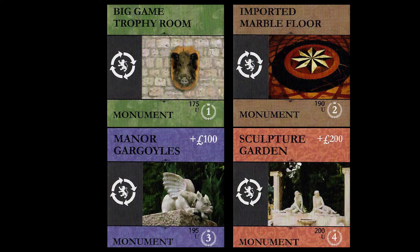There are four monument tiles included in the expansion that you might use to optionally replace the big game trophy room, the imported marble floor, the manor gargoyles, and the sculpture garden. They're essentially the same monuments but with much smaller victory point values, ranging from 1 to 4, for players who don't like the original base game values ranging from 5 to 10. I'd suggest you not use these until you've played the game a fair amount, at which point you can decide if you'd prefer the lower victory point monuments.